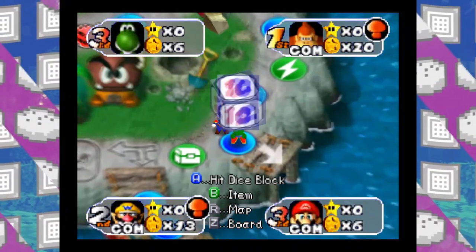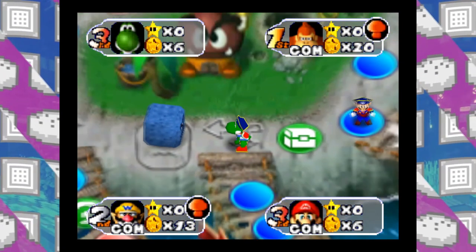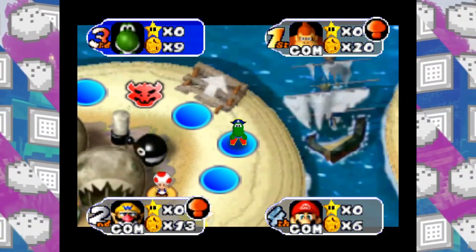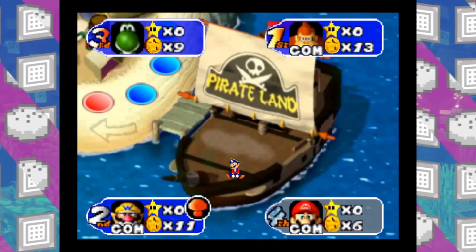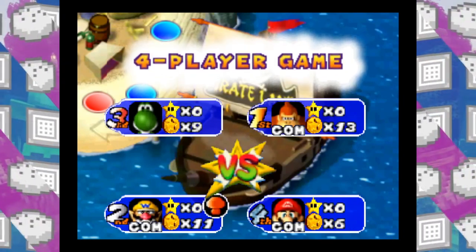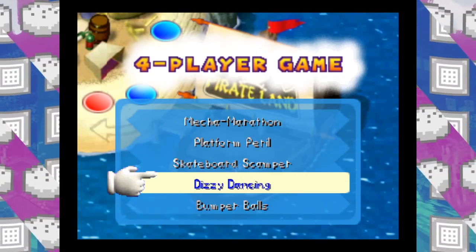Alright, I made Totem Pole Pound. Wait, isn't the star down here? I'm gonna get the star and this is gonna be epic - I don't have enough money though, I need to win the next mini-game. These columns are getting wrecked - call me Dream because I'm lucky. Wait, why isn't it a 1v3? Oh - he landed on a different space. Oh! Dizzy Dancing!